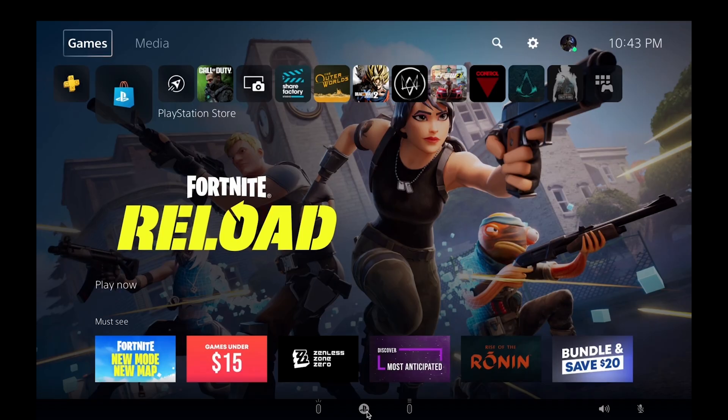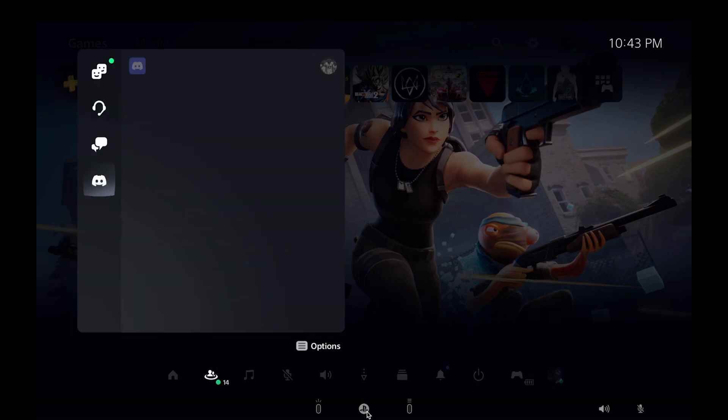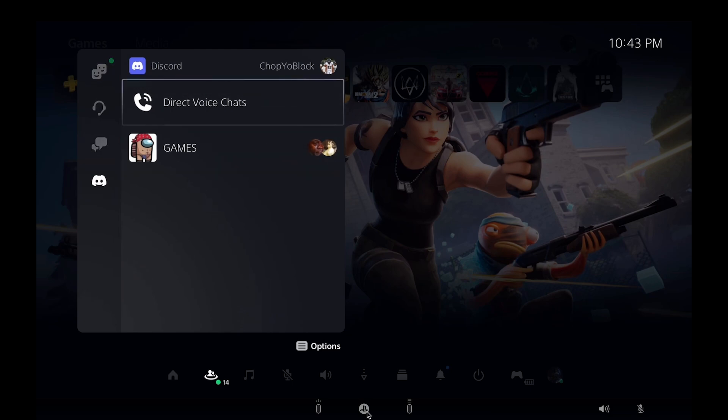Now you can head over to Game Base — this is where your party chat is. Scroll down and you'll notice the Discord icon has been added to your options. From here you can look at group chats as well as direct calls.